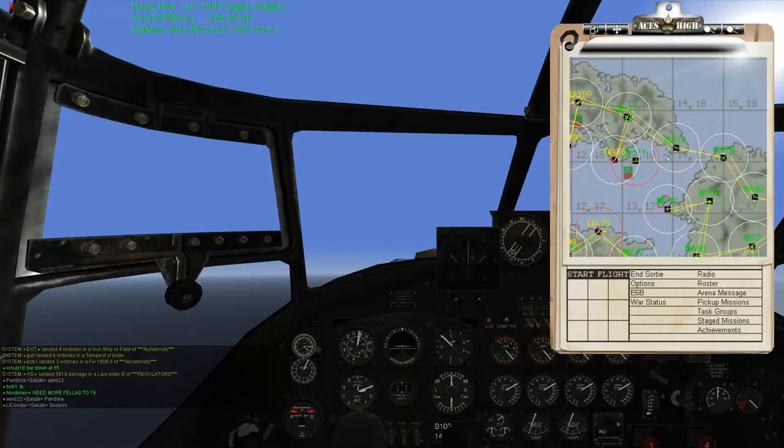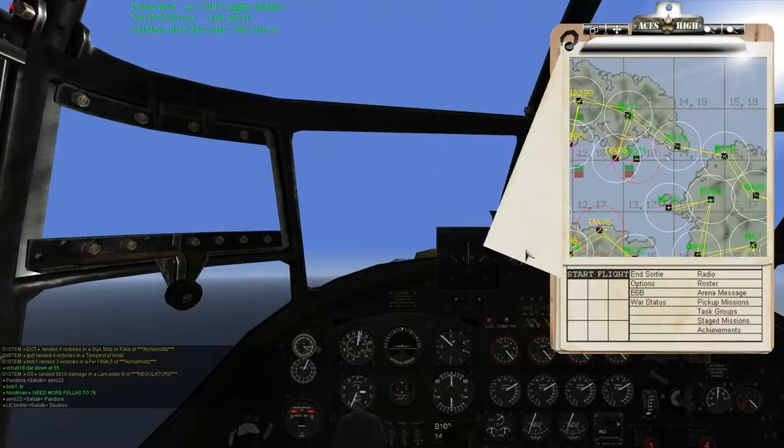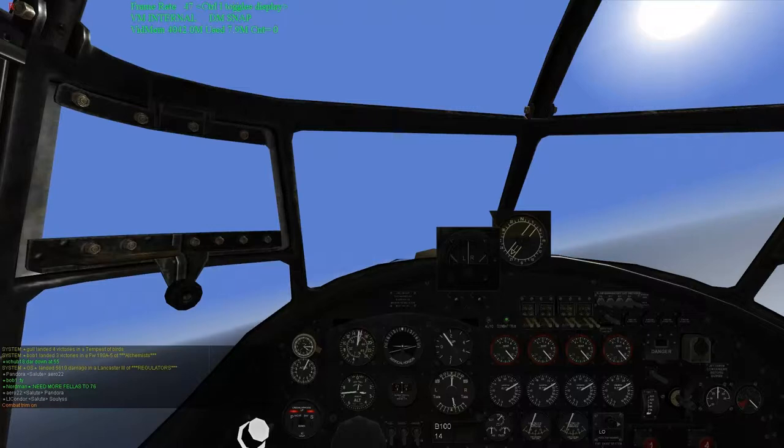We're climbing through 2,200 feet in autopilot climb mode. What I'm doing is basically going south until I'm due east of A76. I'm checking 76 to see what's up — the field is fully up right now. I'm planning my targets and runs, checking to see what's up on the field so I know what's going on.